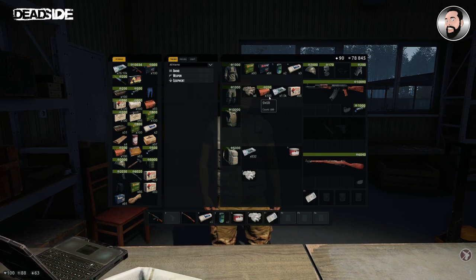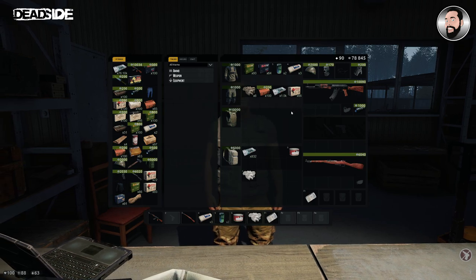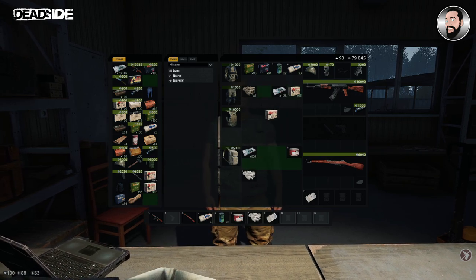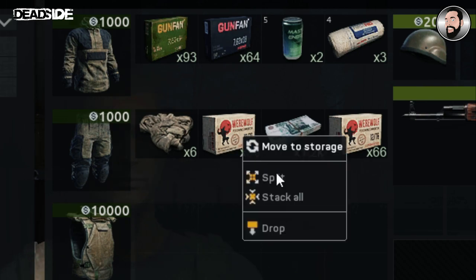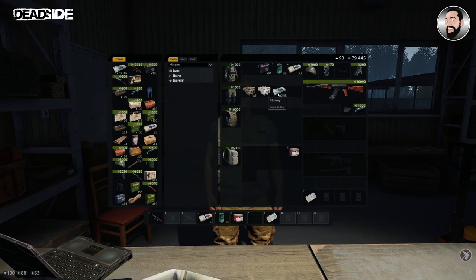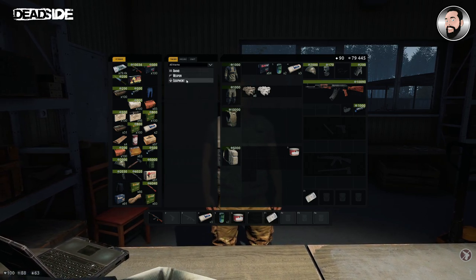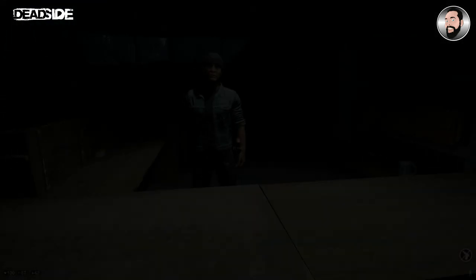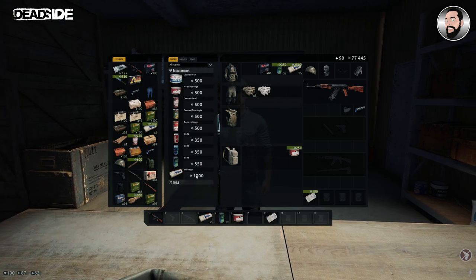He will buy ammo as mentioned, but only in stacks of 100. If you've got a few that are slightly less, put them in your inventory and choose 'stack all' to combine them to 100, which then gives you the option to sell. These guys also have a good selection of things to buy - this trader has weapons, clothing items, and ammunition. The other trader has tools, food and drink, and healing items such as bandages.